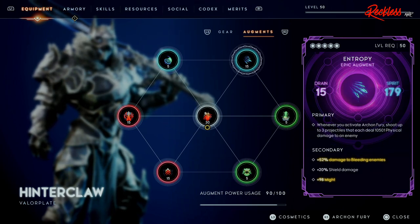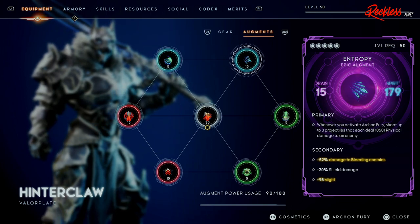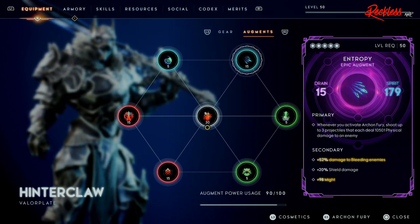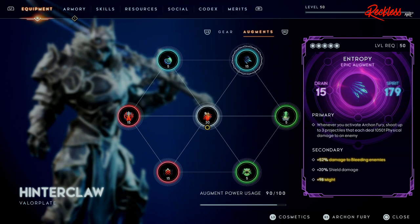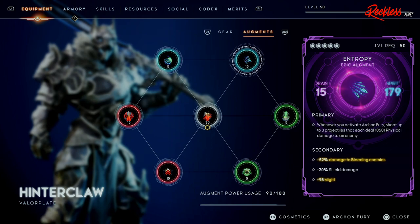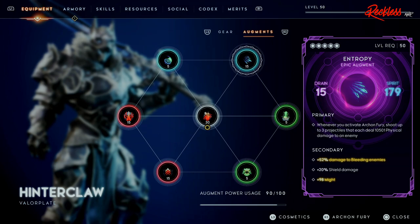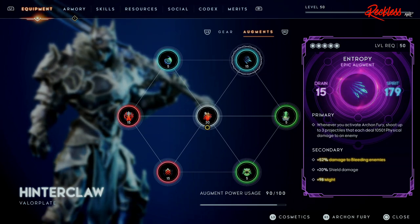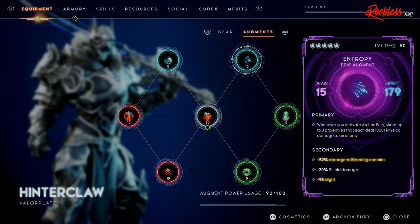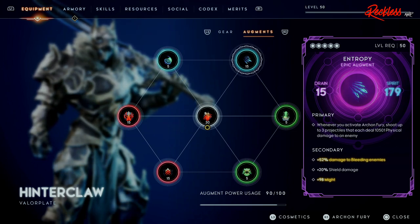Coming up to the top, we have the Entropy augment, which gives 15 drain and 179 Spirit. The primary is: whenever you activate Archon Fury, shoot up to three projectiles that each deal 10,501 physical damage to an enemy — and since it does physical damage, it does have a chance to inflict Bleed. The secondary is plus 52% damage to bleeding enemies, plus 20% shield damage, and plus 98 Might.